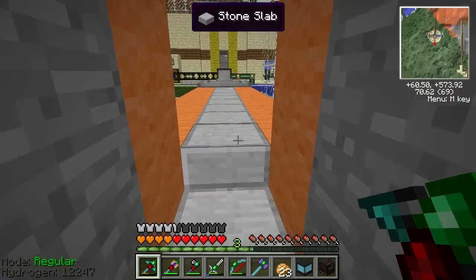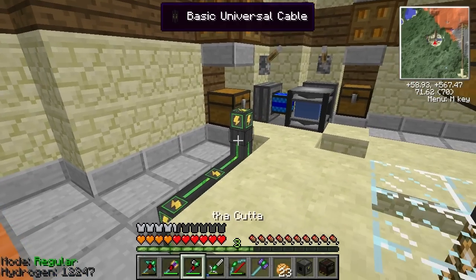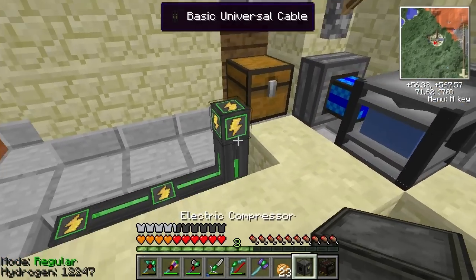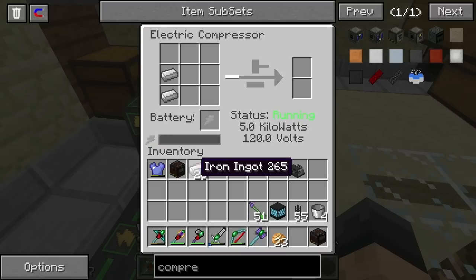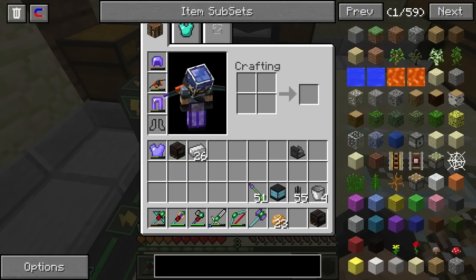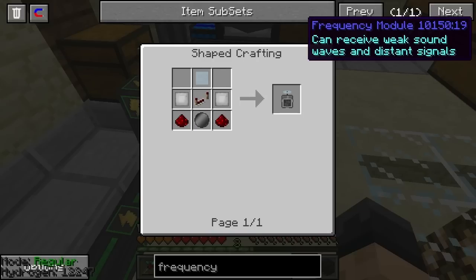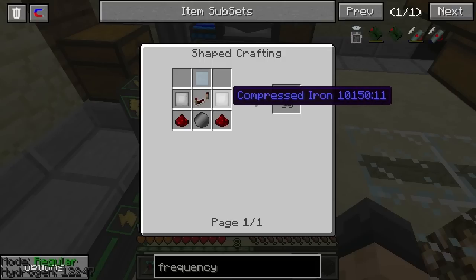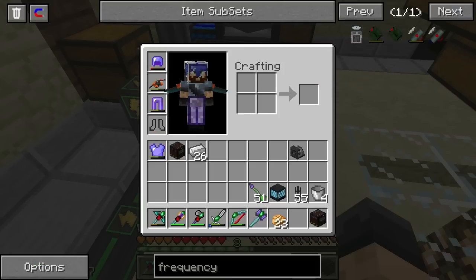Good morning. Let's get back to work — let's pay attention next time. We did learn that the battery doesn't work in there, which kind of stinks. Now, the frequency module: we actually need two compressed irons, two redstones, a basic wafer, a repeater, and compressed aluminum.